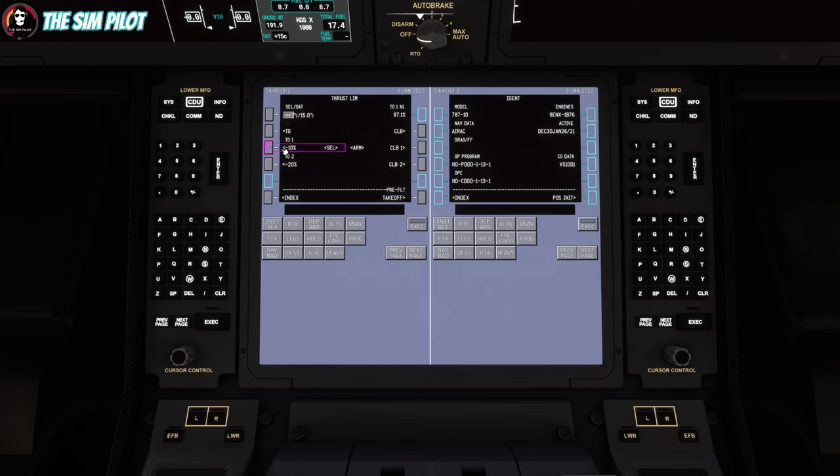We'll go to the Thrust Limiter page and select RATE with 10% assumed temperature increase outside. We'll plug in the outside air temperature and go to the Takeoff page to set our takeoff parameters. We'll take off with flaps 10. Pressing these buttons populates the V-speeds automatically. FMC preflight complete message — we are done with this part.